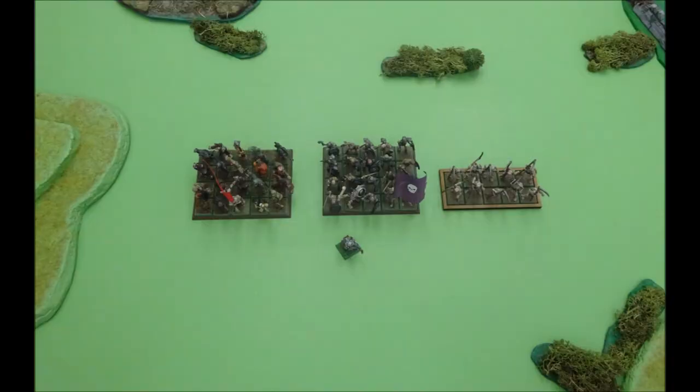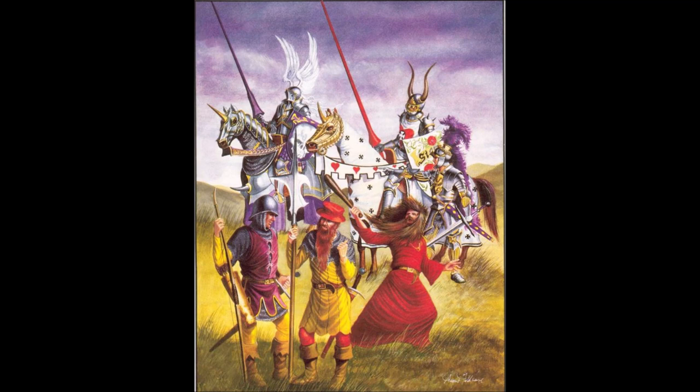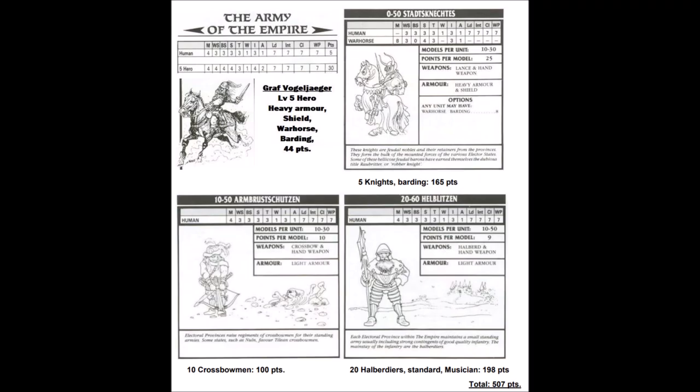With one army picked and ready for battle, it's time to look at the defenders. The village is defended by an army of the Empire. In 3rd edition, the Warhammer Empire Army had a strong Germanic theme based loosely upon the Holy Roman Empire. It contained none of the more fantastical elements that would appear in later editions, and there was no such thing as the Imperial Colleges of Magic back then. The Imperial nobility would be fielded as knights, whilst the infantry was made up of professional soldiers. In 3rd edition, the general must be the character model with the highest leadership in the army. We've picked a level 5 hero named Graf Vogeljaeger. The Warhammer Armies book states we must also take a minimum of 20 Halberdier infantry called Helblitzen, and 10 crossbow infantry called Armbrustschützen. We also add a unit of 5 mounted knights called the Staatskonektors, and the army comes to just over 500 points.